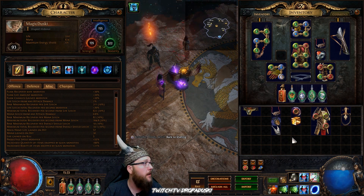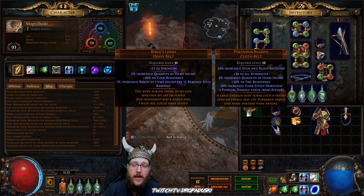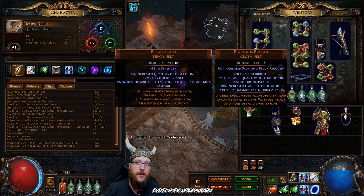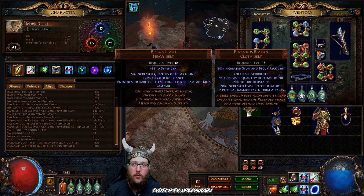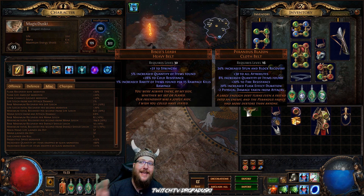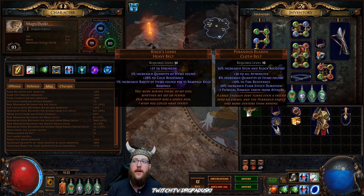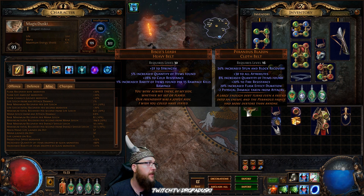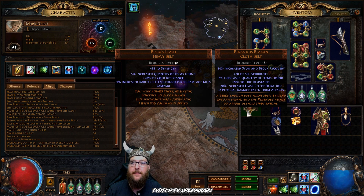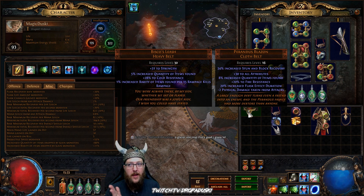The next thing I'm going to talk about for cheap starters is the belt. The cheapest variation is the Perendis Blazin Cloth Belt — this gives you 8% increased quantity and a little fire resist. But as you notice, it's not a great all-around belt. It's definitely an early starter. There's no life on it other than what you get from the 30 all attributes, since strength equates to a little bit of life. But other than that, it's not really a good belt you're going to want to run around with long-term.